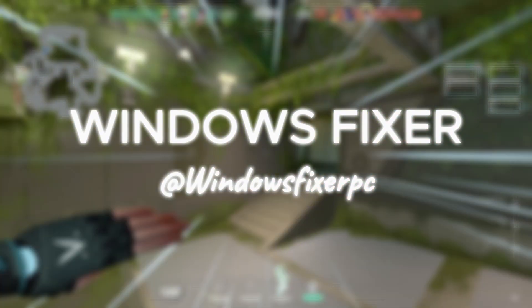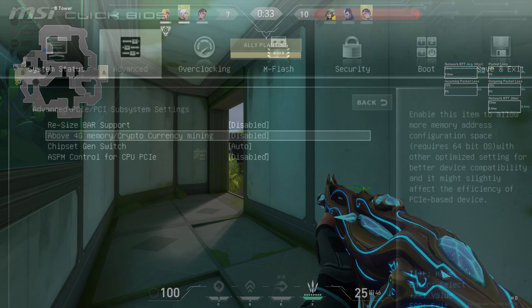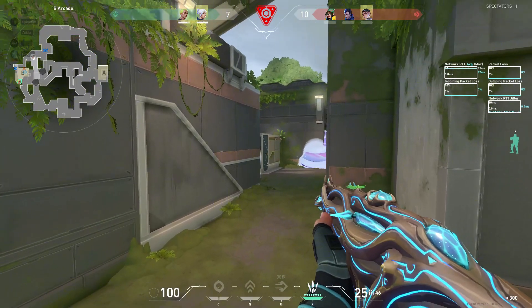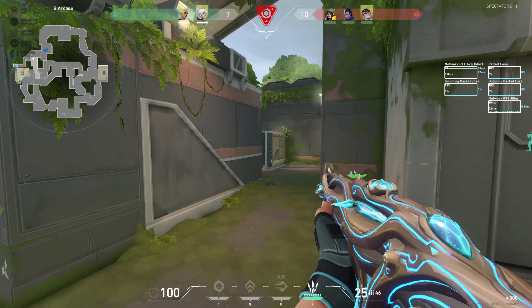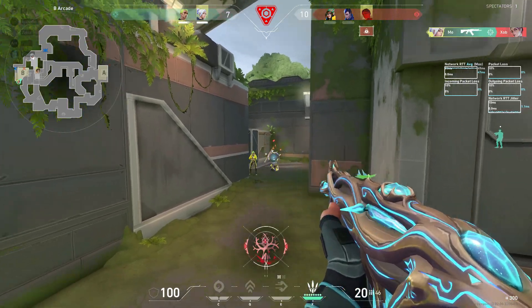Hey everyone, welcome back to the channel. If you're looking to optimize your gaming PC for the best performance, you've probably come across a setting in your BIOS called Above 4G decoding. Many users claim that disabling it improves FPS and reduces stuttering, but is that really true? In this video, we'll break down what 4G decoding actually does, when you should disable it, and when you shouldn't. I'll also show you how to change this setting in your BIOS step-by-step. So let's get started.